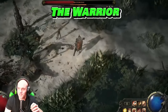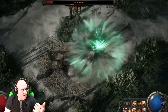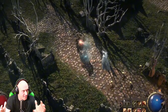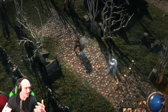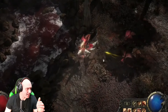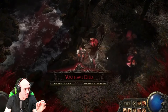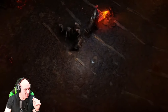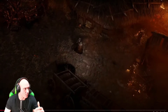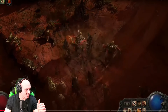Then we have the Warrior, which is a bit slower but does big chunks of damage — longer attacks. The cool thing is you can use a shield to block incoming damage, though some area-effect attacks can't be blocked. You can also dual-wield two-handed weapons. After a slower heavy attack, you can roll out of it, which is really useful so you don't get one-shot.